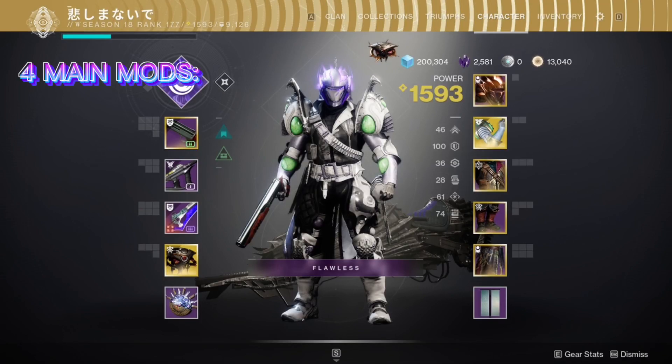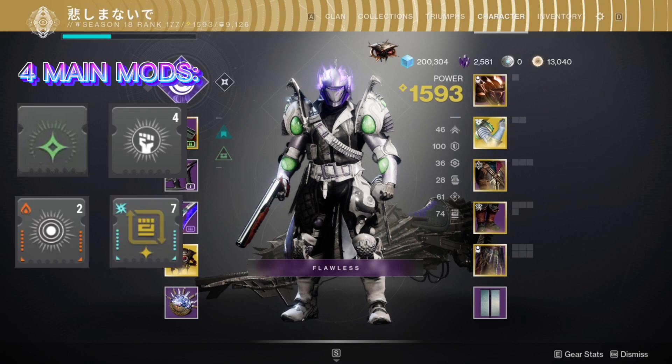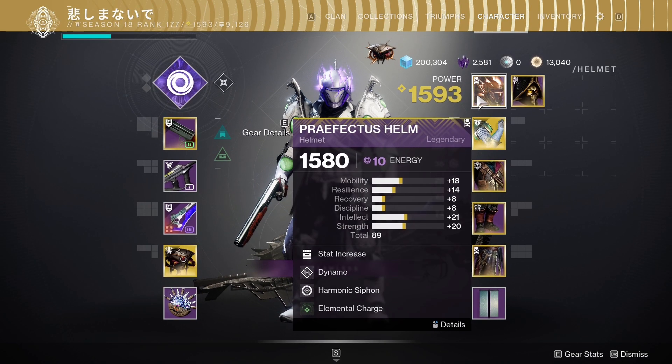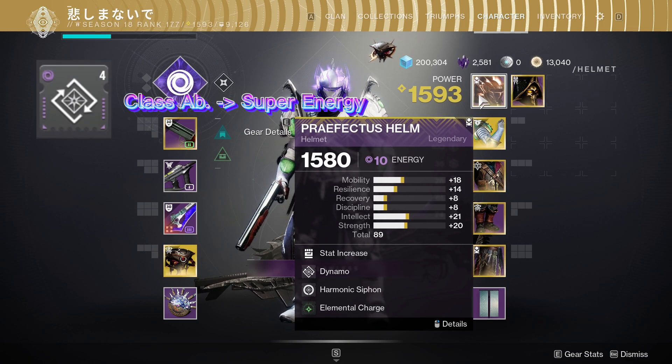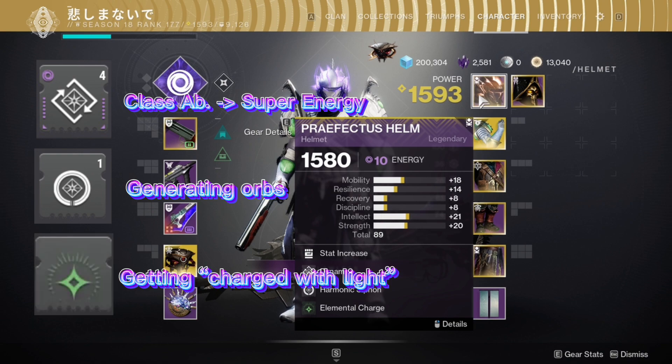You will need 4 main mods for the build: Elemental Charge, Melee Wellmaker, Bountiful Wells, and Heavy Handed. In my helmet, I'm using Dynamo for super energy after using class ability, Harmonic Siphon for generating orbs with weapons that have the same damage type as my subclass, and Elemental Charge for getting Charged with Light after picking up an elemental well.